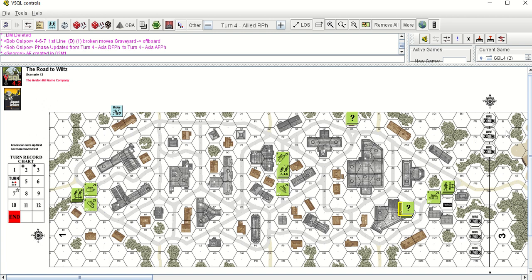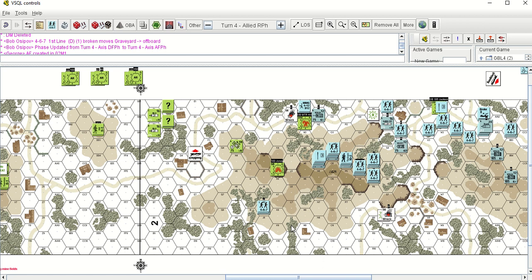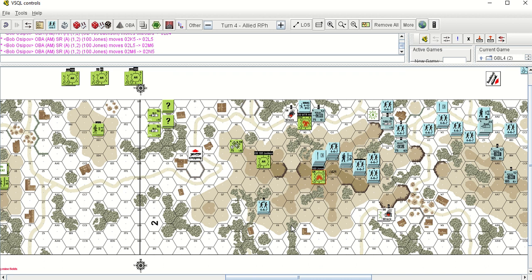We're now at turn four allied rally phase. The action is still right here on the joint between boards 2 and 3. Allied player turn — George is rallying troops, checking the radios. Moving off-board artillery — this Jones FFE does end up doing damage. I put that there, one, to attack that half track right there, but also to block off M5 and O5. I really wanted to keep him from cresting that hill and running down the other side. Wanted to send him either back through those trees or farther back to P5 and O6 — just make him waste all those movement points moving backwards instead of forwards.